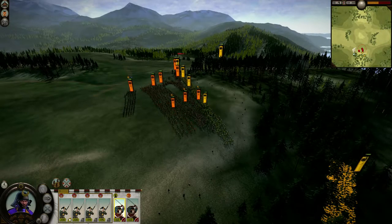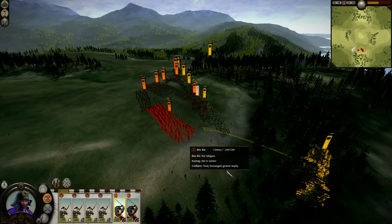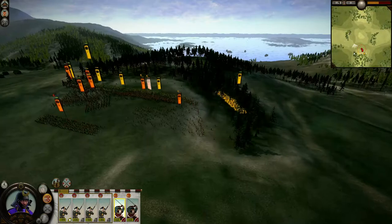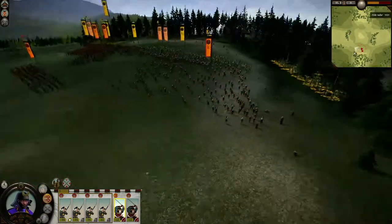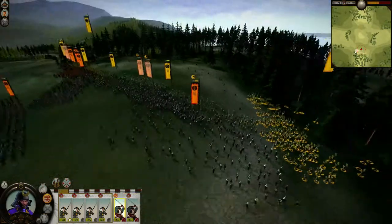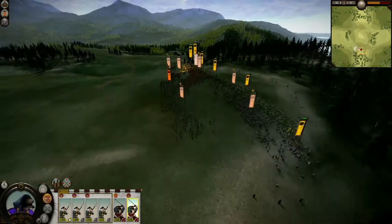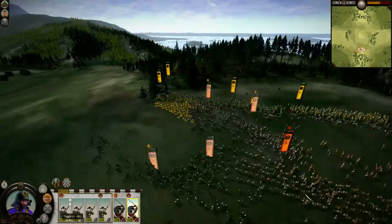That doesn't mean you should be reckless with them, as Samurai units are expensive and slow to replenish. Leave your Yari Ashigaru to take the brunt of the enemy assault, acting as an anvil while the Katana Samurai rush to strike the flanks or rear. Used in this manner, they will deal a good deal of damage and likely break the enemy unit while suffering very few losses of their own, then continue down the line until the entire enemy force is routing.